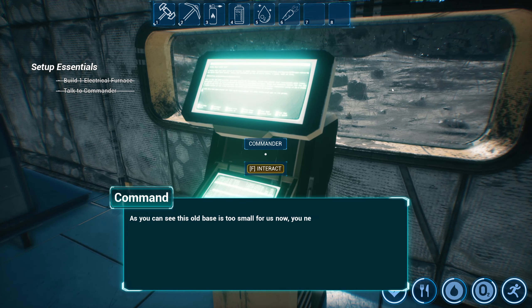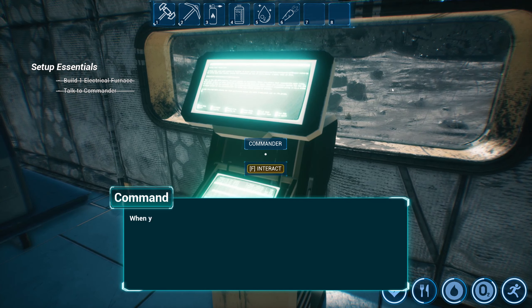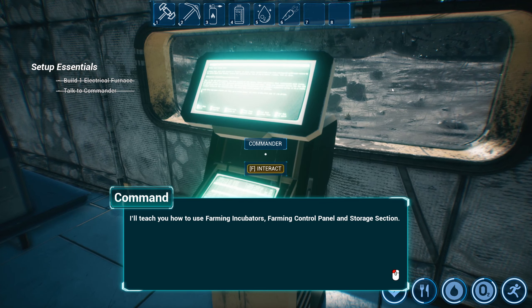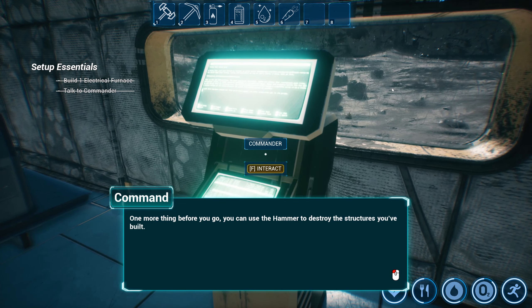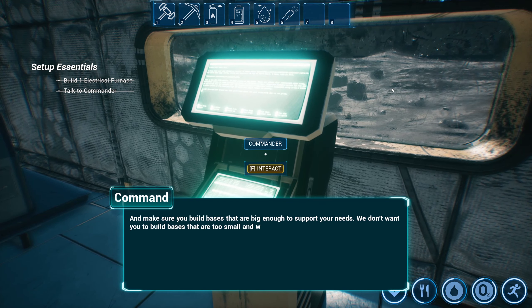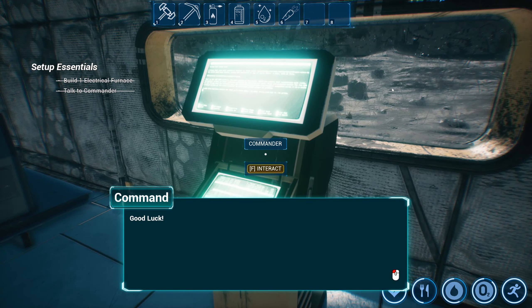This old base is too small for us now, so you need to make a new base. When you're ready, come and talk to me — I'll teach you how to use farming incubators, farming control panel, and storage section. One more thing before you go: you can use the hammer to destroy structures you've built. Make sure you build bases that are big enough to support your needs — we don't want you to build bases that are too small and waste time. Good luck.